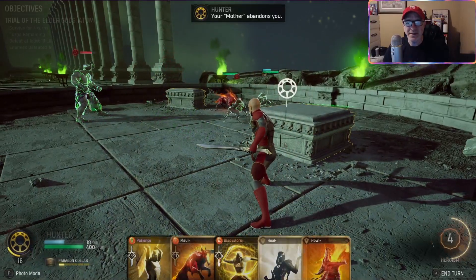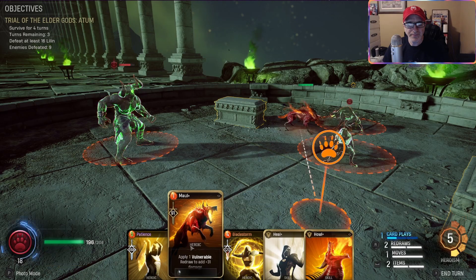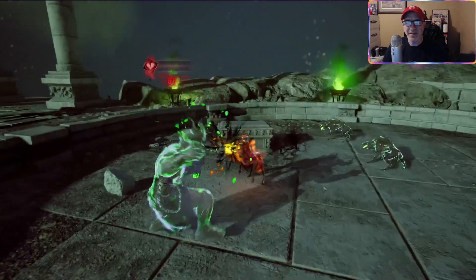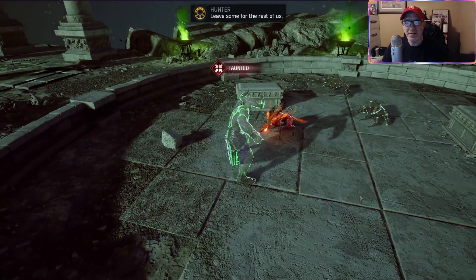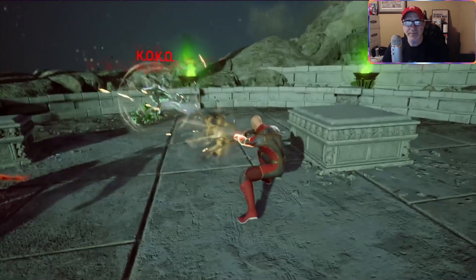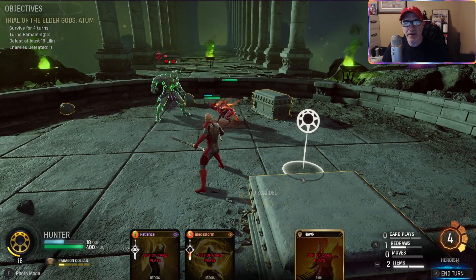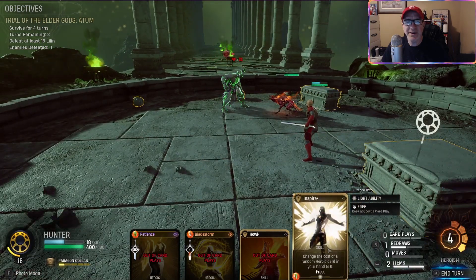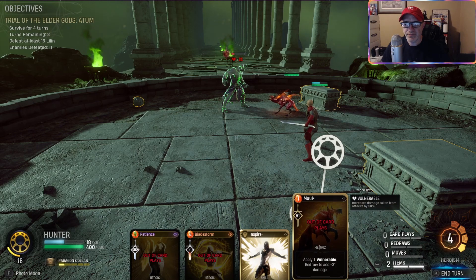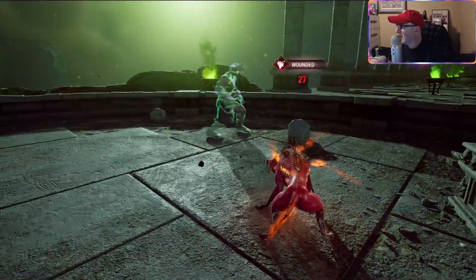If this is a cautionary tale - I saw a move like that once. Yes sir, we got seven so far. Your mother abandons you. We can do a redraw - we don't need to heal. Let's see what we get. Inspire. We don't need that right now, let's do another redraw. Oh, we're out of card plays - I didn't realize. That's fine.